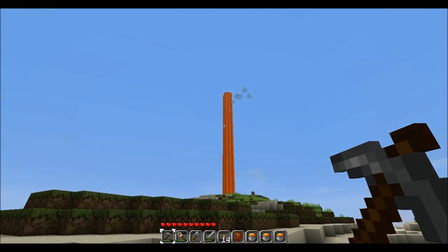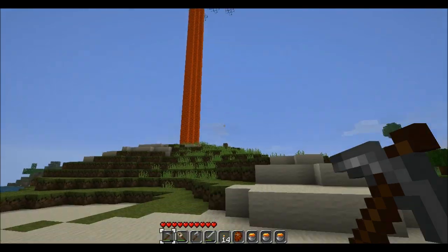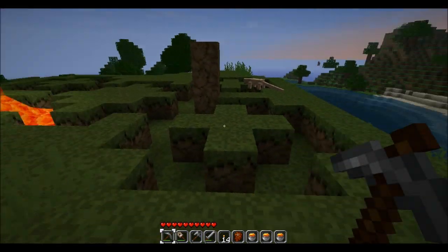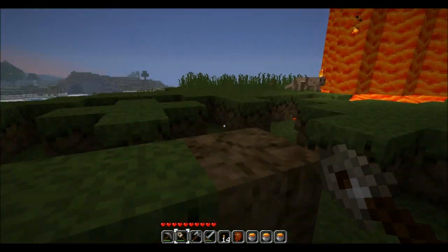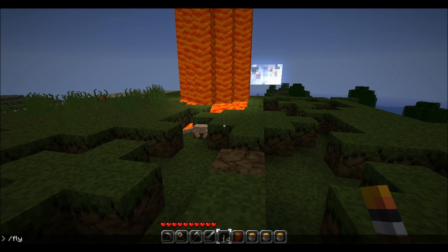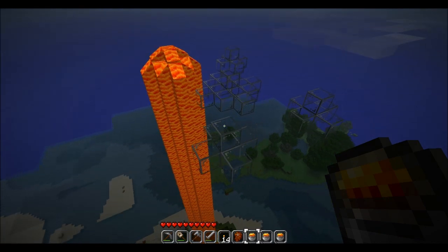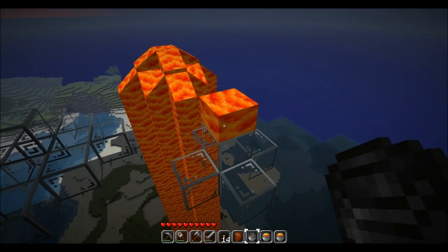That was so much easier to build than a lighthouse. Just dump a bucket of lava and let it flow. Quick and easy. And of course it's night time again. Lame sauce. Anyways, fly! Because I can, and it'll save us some time. Let's go over here. Drop that down.